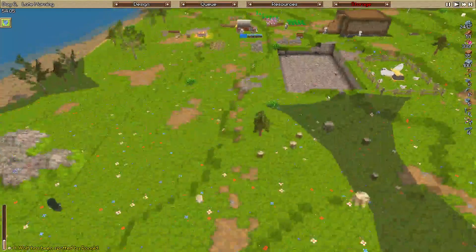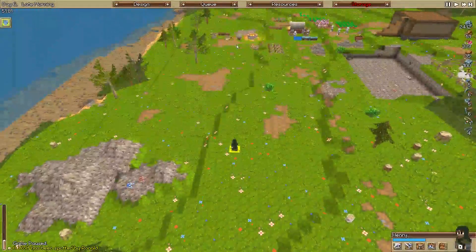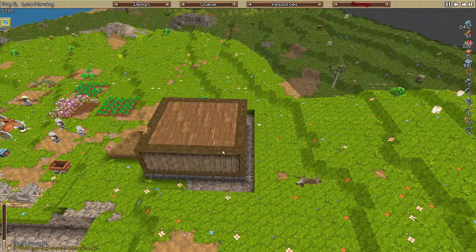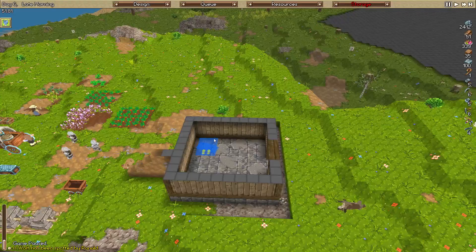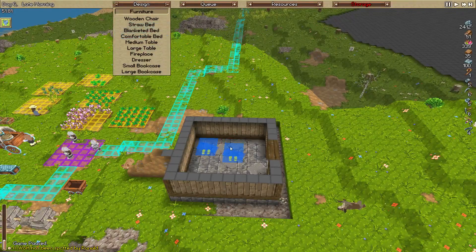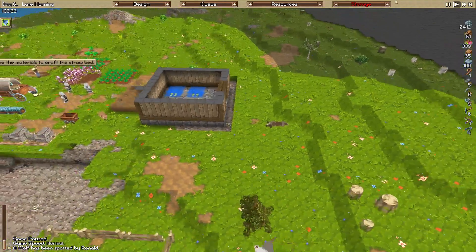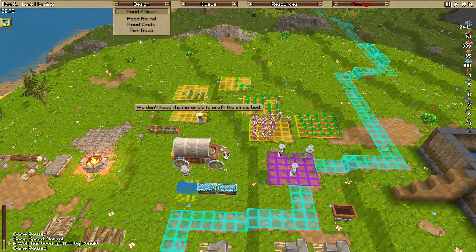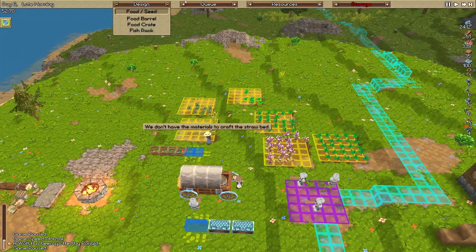Henry has actually collected a couple of animal hides, which is awesome! That means we can finally build an animal hide straw bed. We're going to queue up another one since we've got a couple of animal hides - a couple of beds to get our guys regenerated. Storage issues with tools and food - we're going to queue up another two food crates. We've got 339 food, so we should start getting a couple of immigrants in, which is awesome.